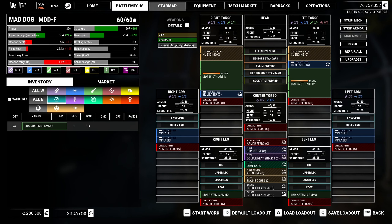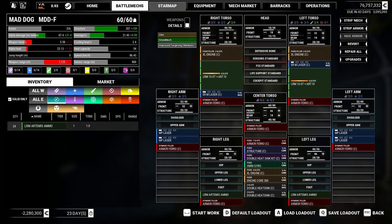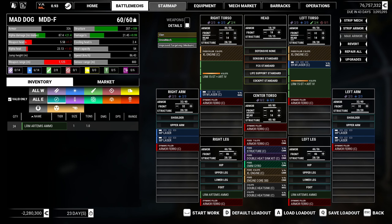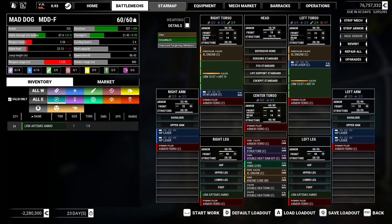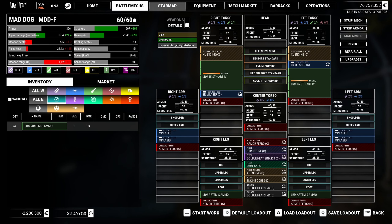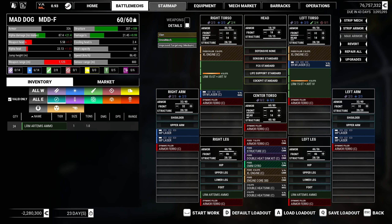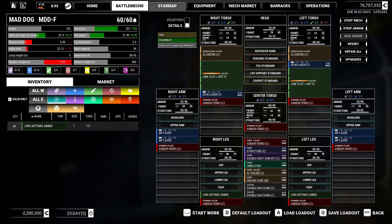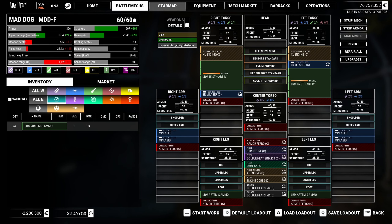I think we have a mech. It's going to be pretty good — it'll definitely do a lot of damage. If these were clan parts it would be even better, but not bad. It's going to eat a bit of our money, but we'll have a Mad Dog shortly. I apologize if you're not a big fan of the building. Since we're getting clan mechs, I have to build a little more than previous episodes, but once we get them in working order we won't have to do that as much.